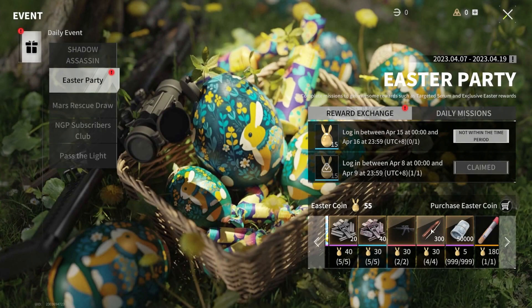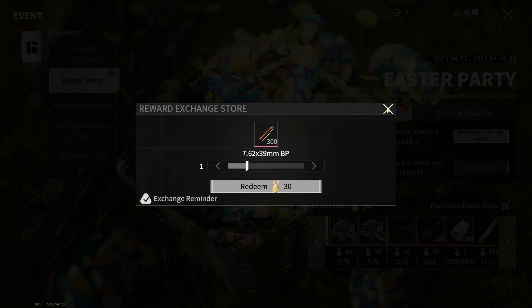You can get a total of 300 scrap and 250k new pounds, as well as some cosmetics and an RP-16 assault rifle.